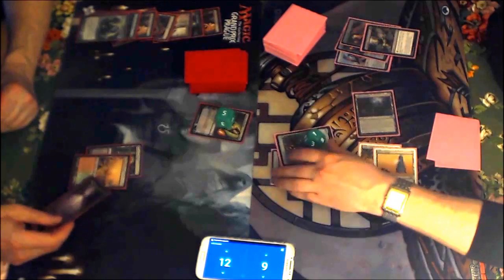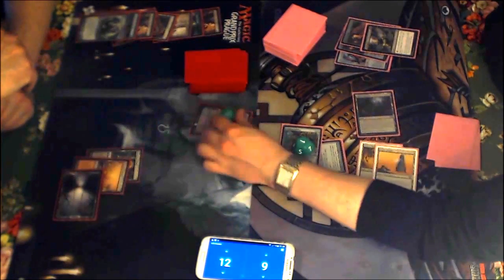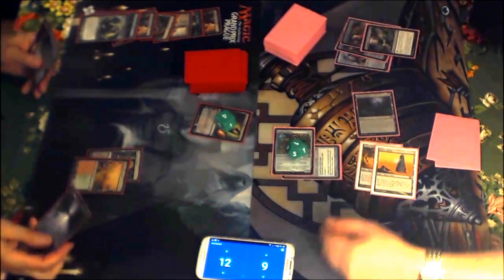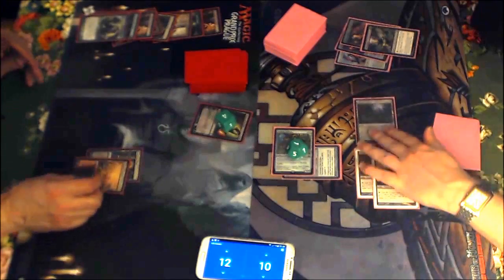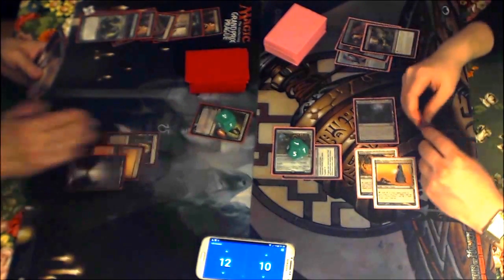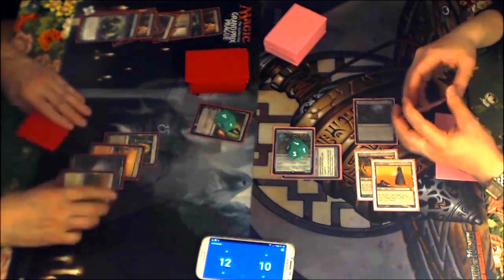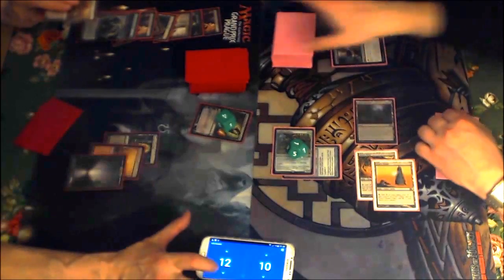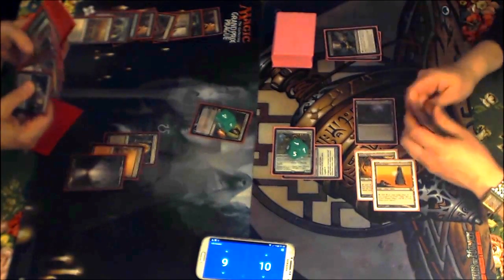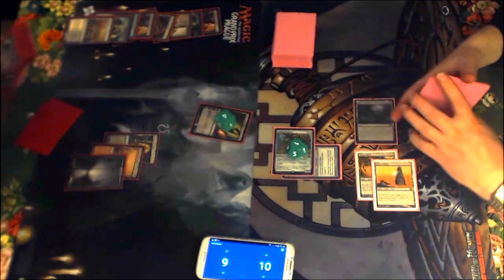It shouldn't be a huge deal. Ballista with the Collar goes to ping Liliana pushing it down to 4. Gain a life off the exchange — should actually be at 11, not 10. I don't think there was an extra card draw before the second Goyf attack; after it there was a Dismember instant, but not before.